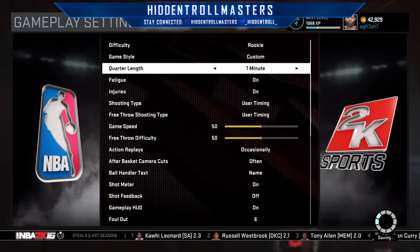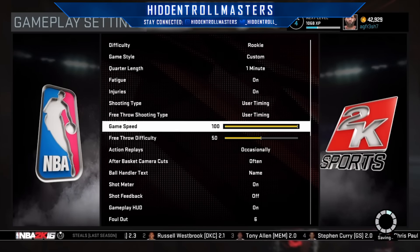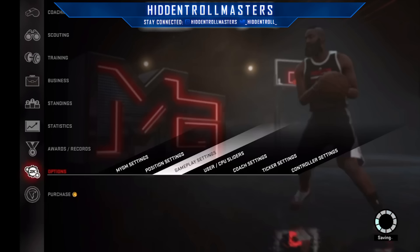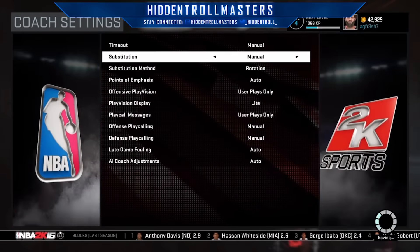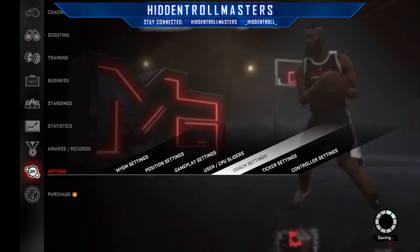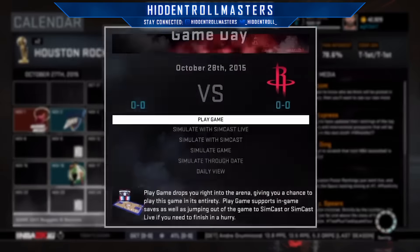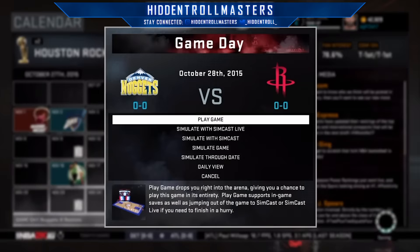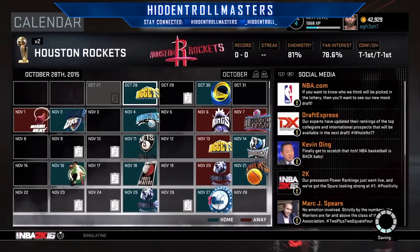One minute gives you 100 VC. You can also go to gameplay settings and put it to one minute and game speed 100. One minute gives you 10 to 100 VC — sometimes it gave me 10, sometimes 100. Twelve minutes gives you 500 to 1000 VC.